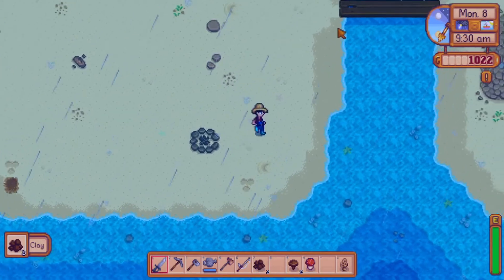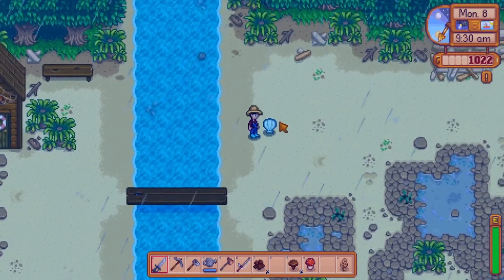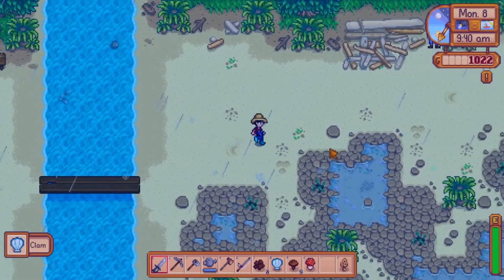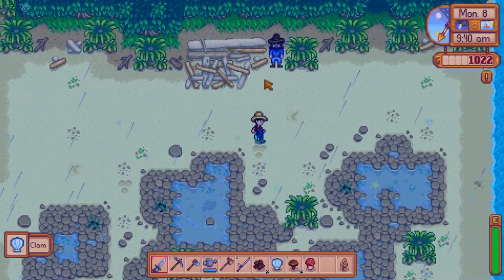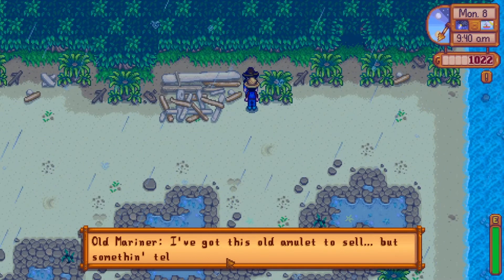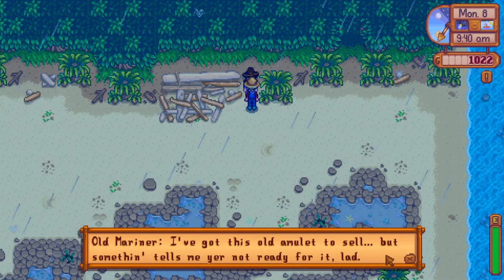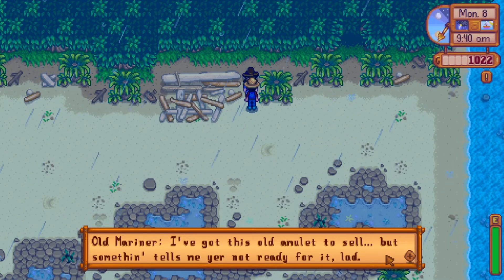There's a specific type of fish that you can catch when it's raining during the summer. I also kind of want to see if there's any shells, various things that we can pick up. Why don't we talk to this guy — Old Mariner. He's got this old amulet to sell, but something tells me you're not ready for it.